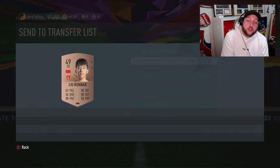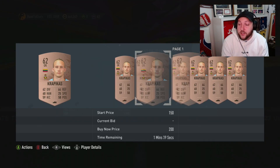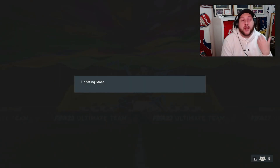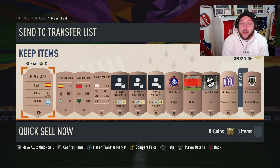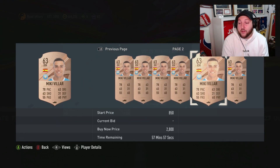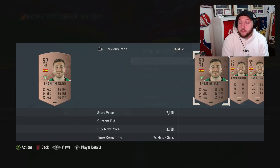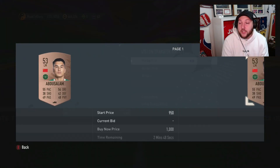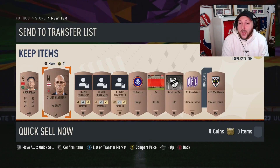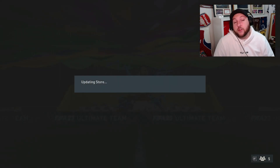If you get a major nation rare, you are looking at serious coins — 3,000 minimum right now. We've made big profits already without spending extra coins. You can either sell these cards and buy the rares you need for SBCs, or do it the more time-consuming but efficient grinding method. We got another rare — a Spanish right-mid — going for a lot right now, and a Spanish right-back going for at least 600.